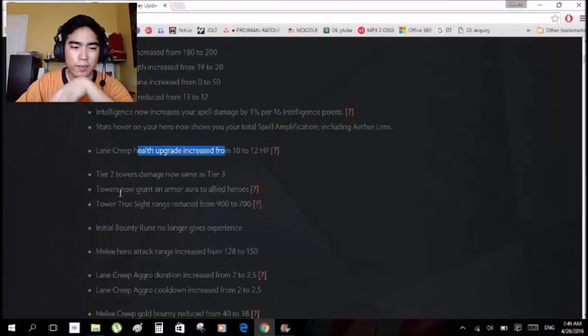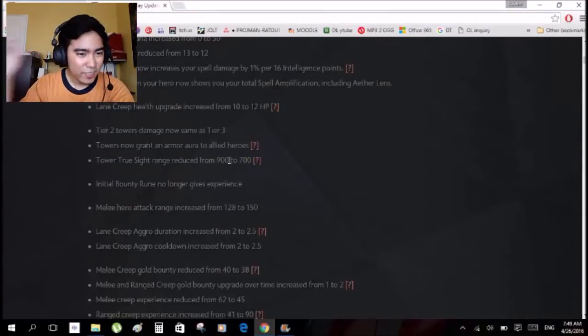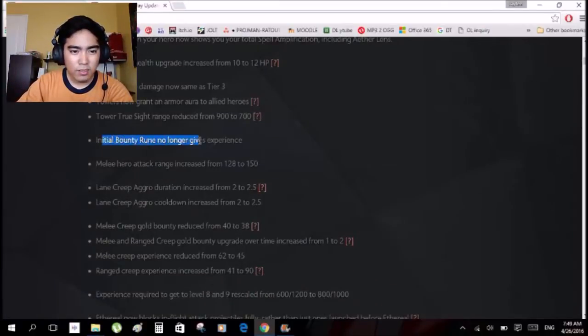Lane creep changes... Tower truesight — they decreased the truesight range of the tower. The range is still the same though. And this is good balancing: the initial bounty rune no longer gives experience, only gold now. So no one will be out-experienced from it.